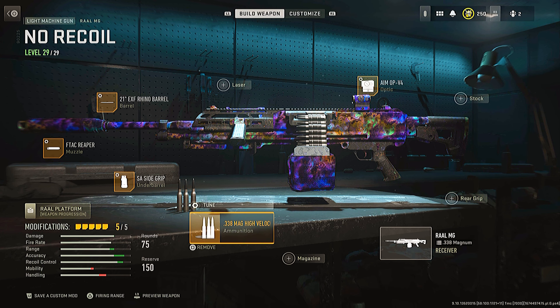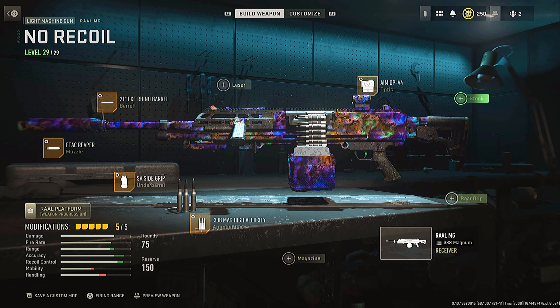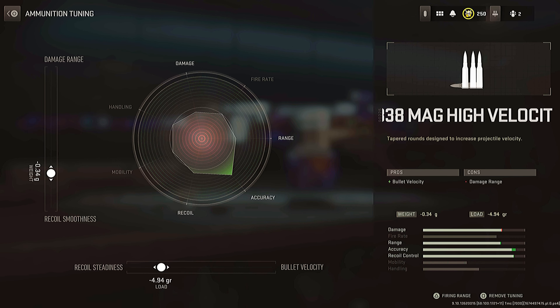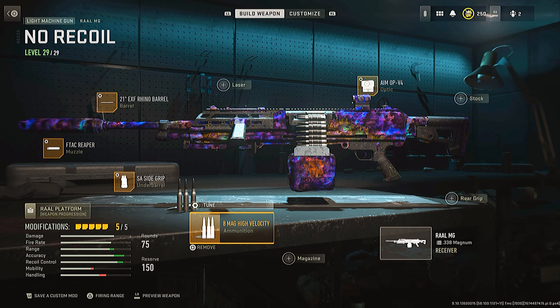The high velocity ammunition type goes really well with this weapon because it already has incredible bullet velocity — with this attachment, it's going to increase the bullet velocity even more. This is how you want to tune it. Finishing it off, we have the AEMO PV4 optic — very clean optic. You want to increase the ADS and pull it all the way to the far end. This is the full class.